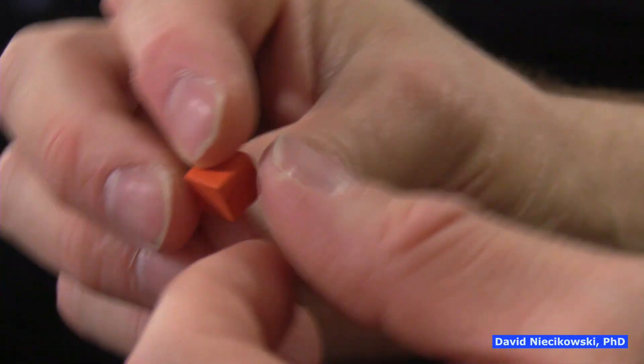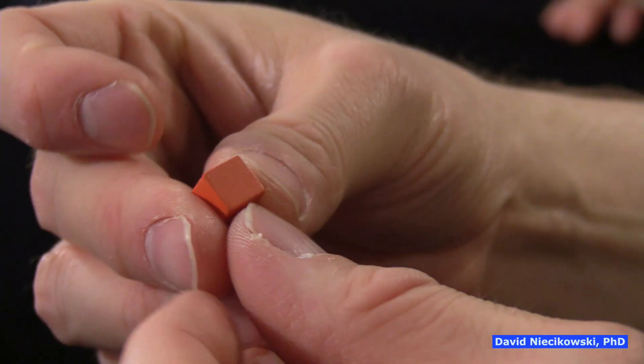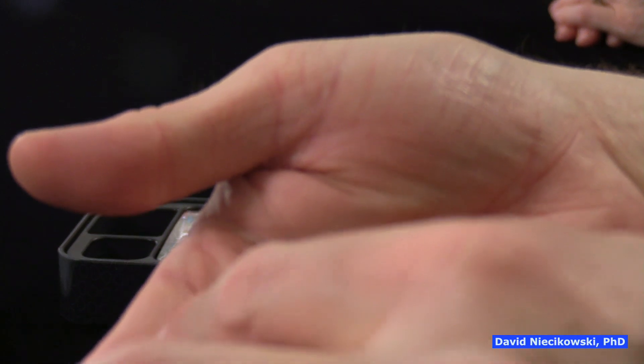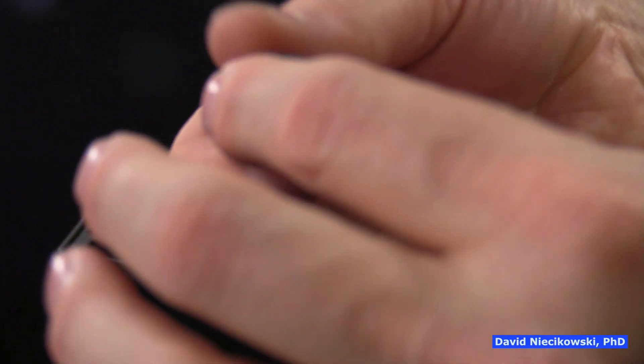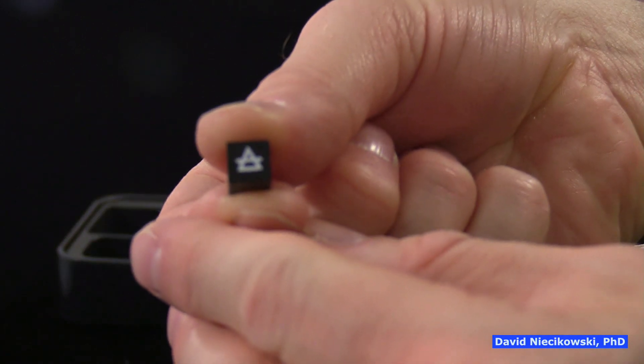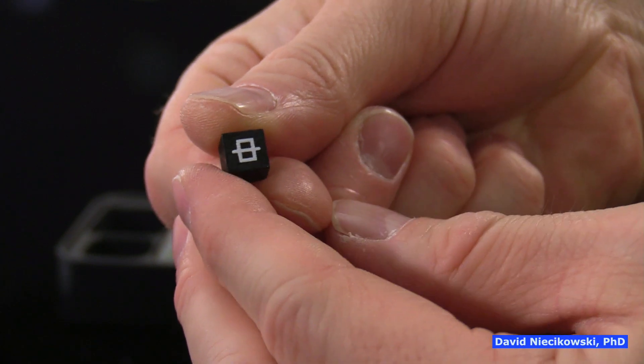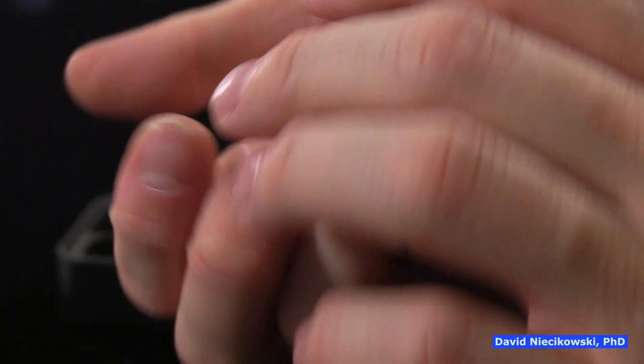So the orange pieces - some orange has a key on it, some are blank. Not all of these have symbols on them. This black one has this symbol. Interesting, I don't know why. I guess we'll find out when we read the rules. Some of these have symbols on them, some of them don't.